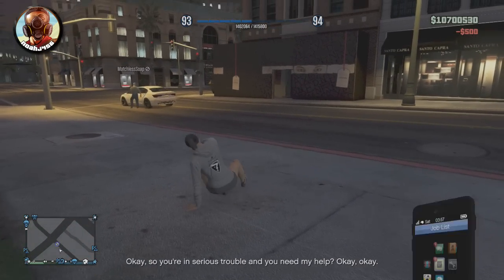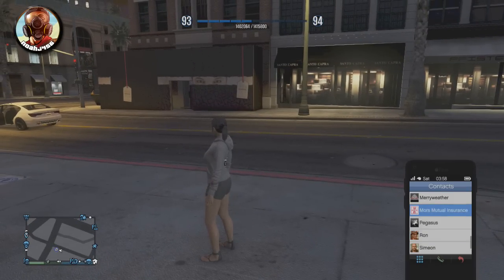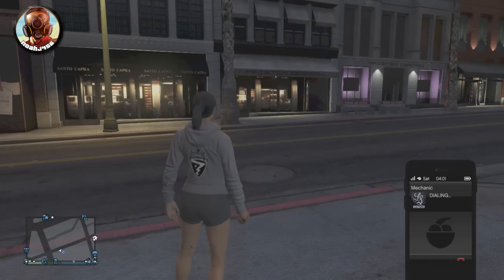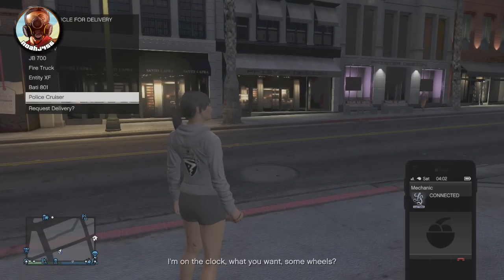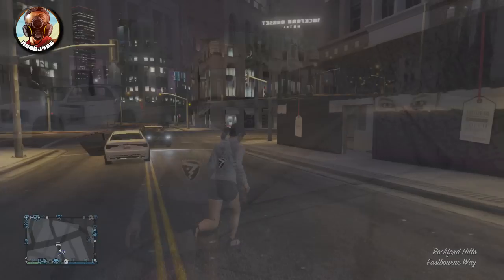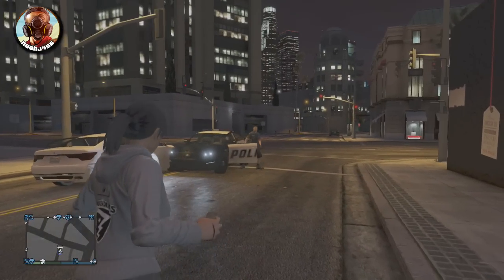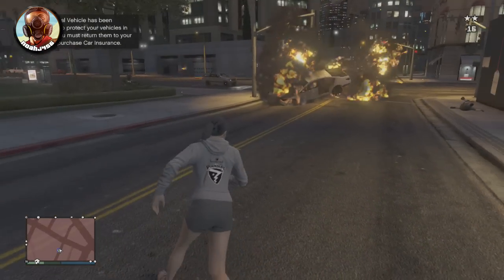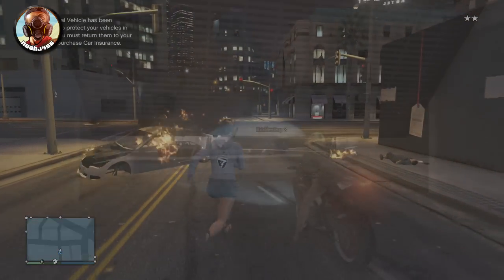Then get away from the police, get away from everything, and get far enough from your garage so you can call your mechanic and have him deliver your police cruiser again. It did not actually get blown up — he's delivering you a police cruiser even though you just blew yours up. You'll actually want to blow this one up as well, so this will delete the duplicate vehicle, take it out of the game, and you are set to go.